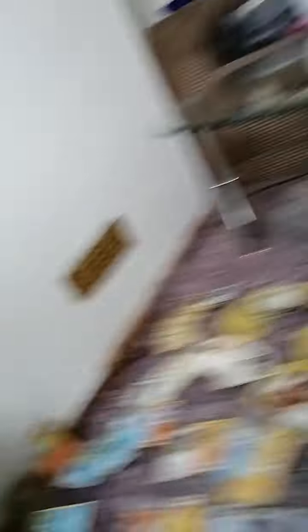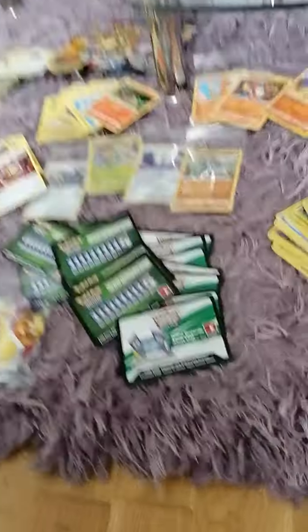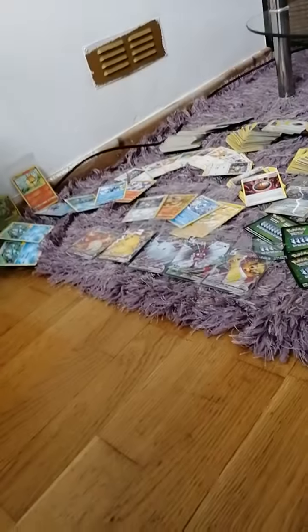Make sure to check out UnlistedLeaf - a couple of videos ago I mentioned him. He was one of the first people in the world to open a Chilling Reign booster pack, which is the newest set right now. The actual code cards and card prices for Chilling Reign come out in two weeks. There are a lot of Galarian birds as the mascots. Check out his channel - he's pulled the rainbow rare Pikachu and a shiny Charizard. He's got a lot of fun stuff, so definitely check him out. Thank you!